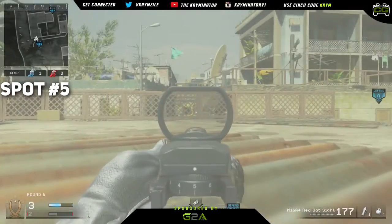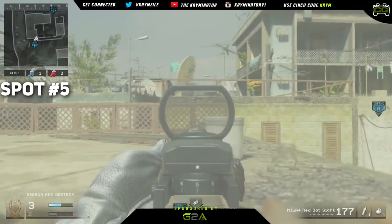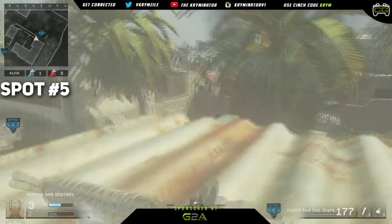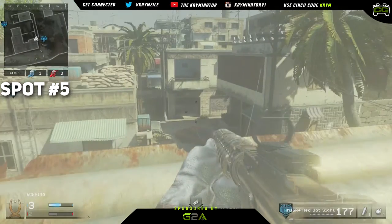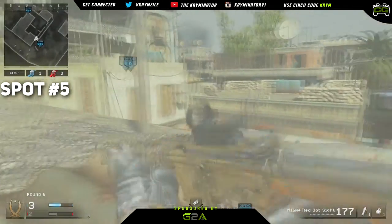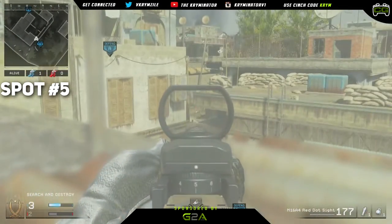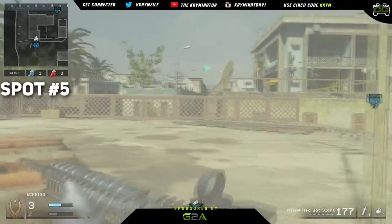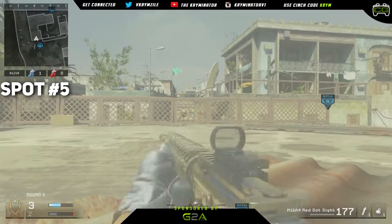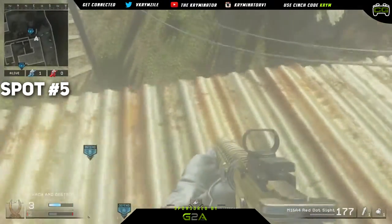That's why I'd recommend sitting somewhere right here so this building blocks you. The only thing they can see is your foot, but if you sit like this you're perfectly aligned and they can't see you. You're checking this angle, just be careful because if they come out through there or there — especially if they can run out and get to you up here — you've got to be really sneaky about it. I'd recommend sitting right here and pre-aiming this, because you'll be sound-whoring the bomb to hear if they pick it up.